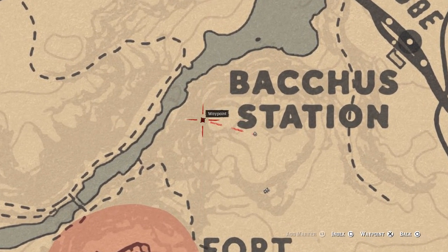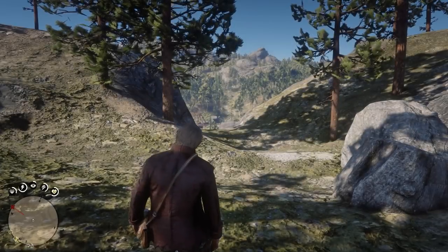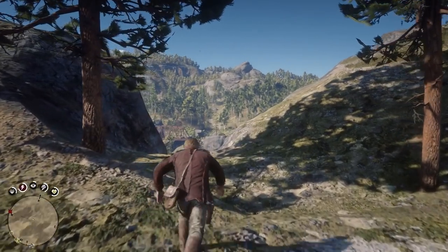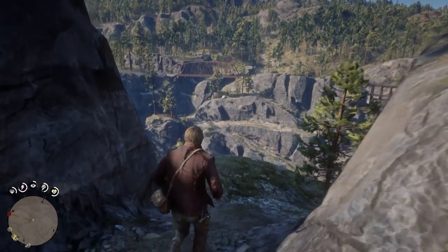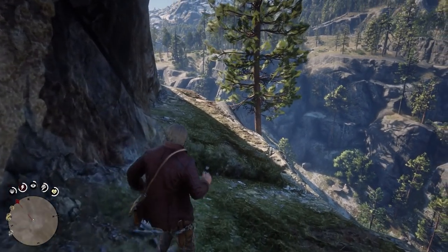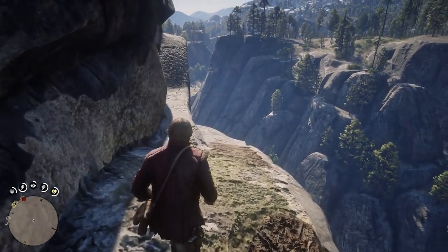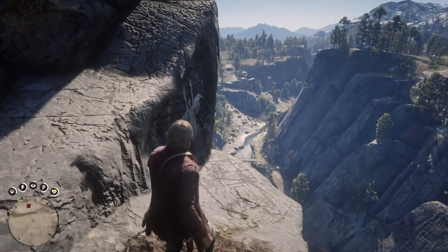The seventh carving is near Fort Wallace and Bacca Station. Follow the narrow path around to find the carving, which looks like a magical flying bird man. What could it all possibly mean?